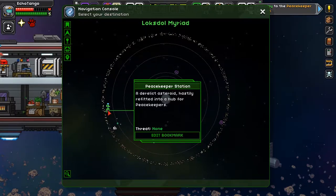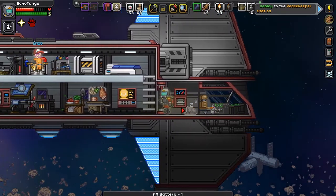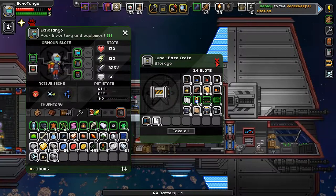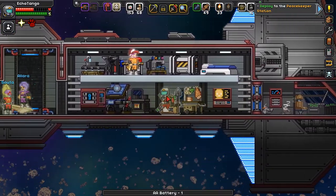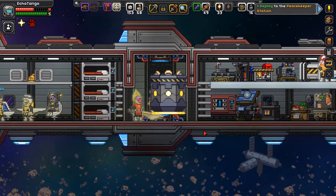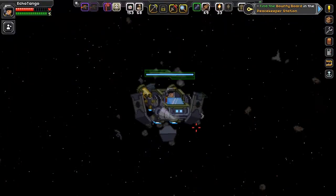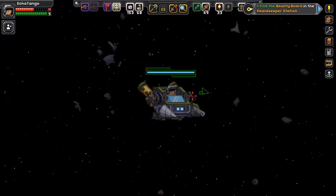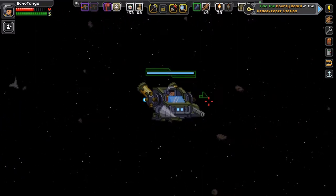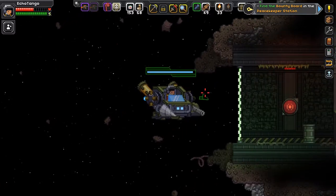Now we're already there. I can't zoom in on it, so my guess is I probably have to deploy my mech — and that is exactly what we're going to do. Our destination is this way, following the green arrow. I really like this music. Oh — we're here!